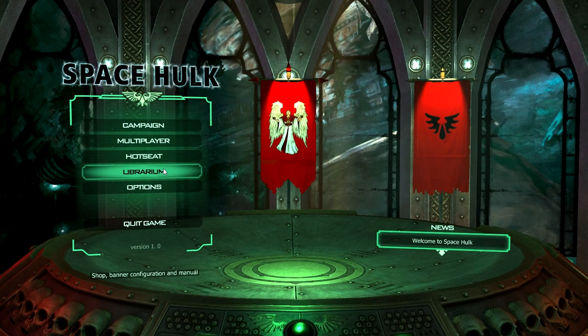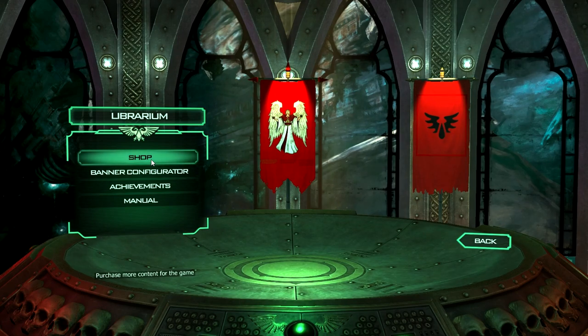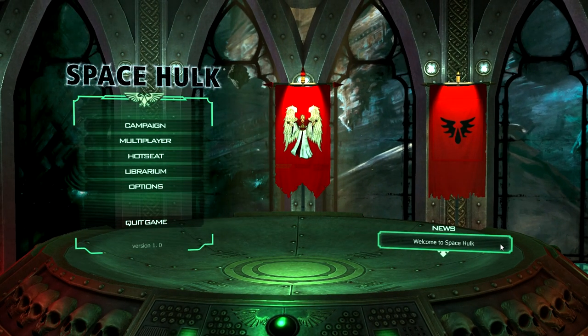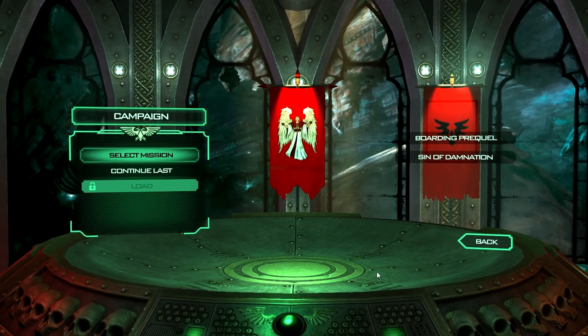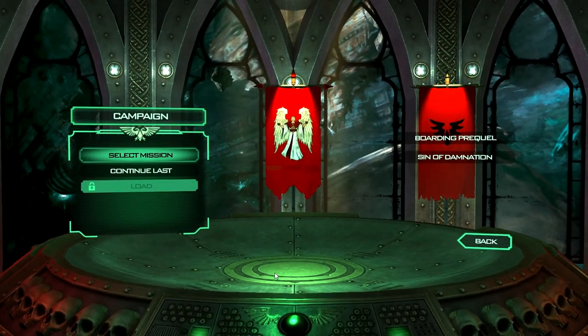There's also the Librarium — that's just where you learn to play the game, where you customise your chapter banner and where you can buy DLC if you so choose. There's one available already at launch; it's an extra skin for Genestealers. But we're just going to go straight into the campaign to show how this plays. It's based on the board game of the same name, not technically the Warhammer 40K game because the rules in the Space Hulk board game are different.